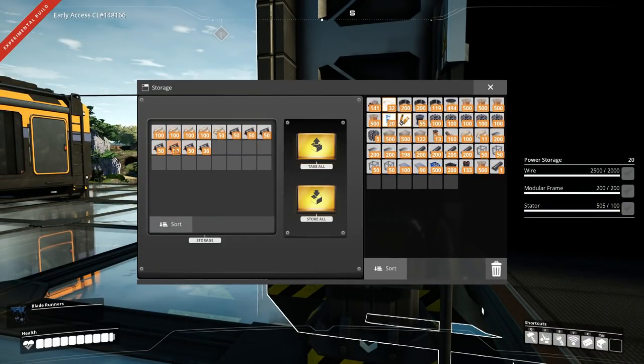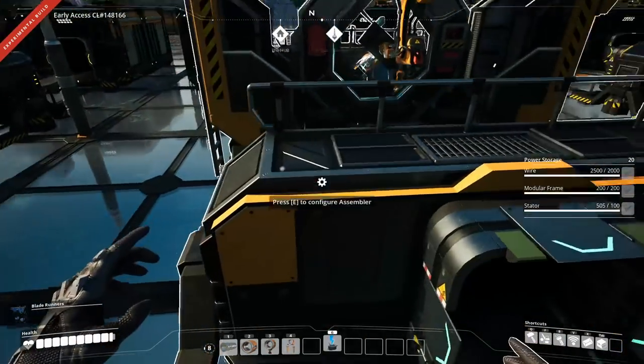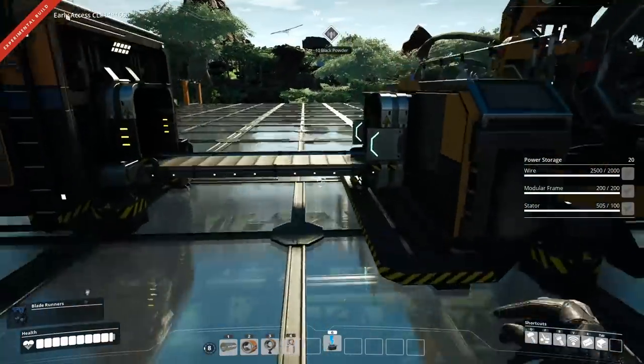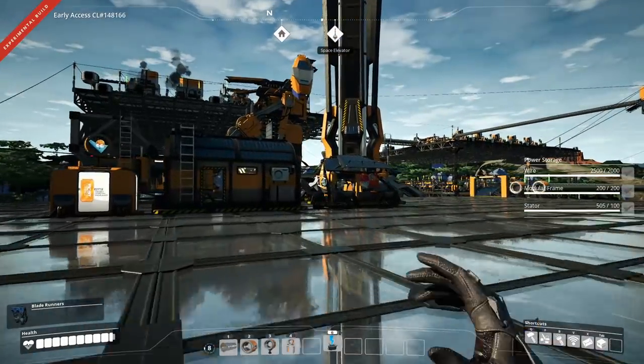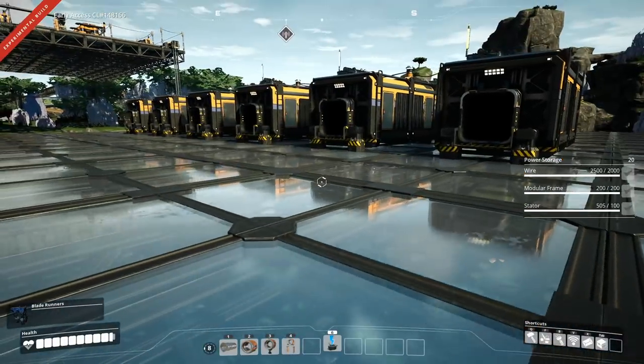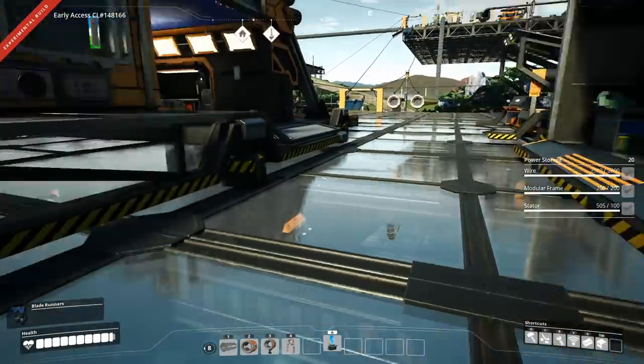Here we have 1, 2, 3, 4, 5, 6 — so it's actually 336 out of the 500 we need of those. So that is just chugging along nicely. And the last 500 — we have put them already in here, the easy one, the smart plating. So that means we actually are well on our way to unlock tier 5 and 6.